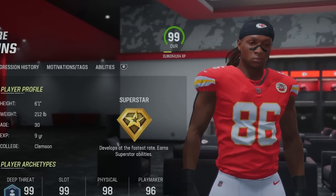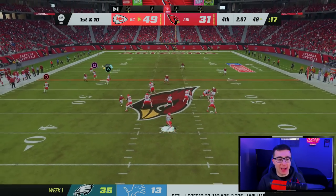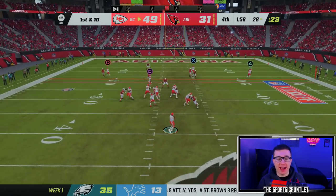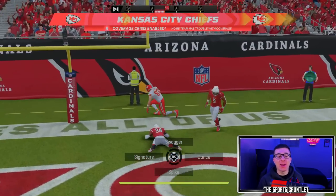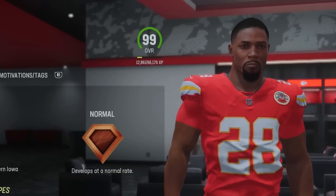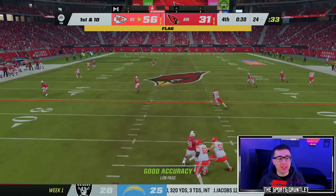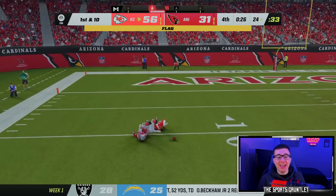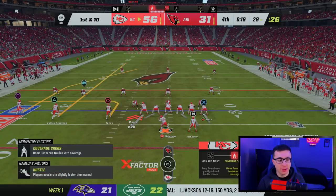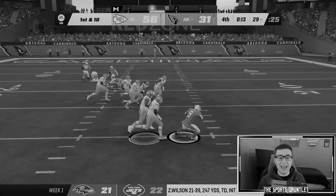Why not give Patrick Mahomes another elite wide receiver from the 2010s? It's going to be 99 overall DeAndre Hopkins. Arizona kicked an onside kick so we do get the ball back. Kelsey's open and he holds onto it for the eighth touchdown! Lastly, the Chiefs can always use a better run game, so let's go with 99 overall David Johnson — he had a 2,000-yard from scrimmage year once. We actually got the ball back with 33 seconds and Mahomes has a bazooka, but he throws a pick. That's game — but we do get eight 99 overalls.